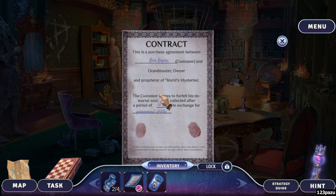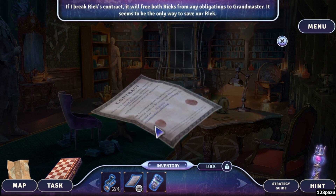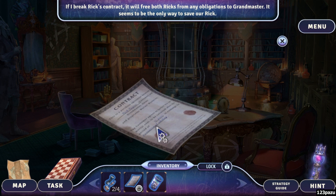You've got eyeballs in jars in Cognition too. This contract is a purchase agreement between Rick Rogers, customer, and Grandmaster, owner and proprietor of the world's mysteries. The customer agrees to forfeit his immortal soul, to be collected after a period of 10 years, in exchange for a paranormal ability.